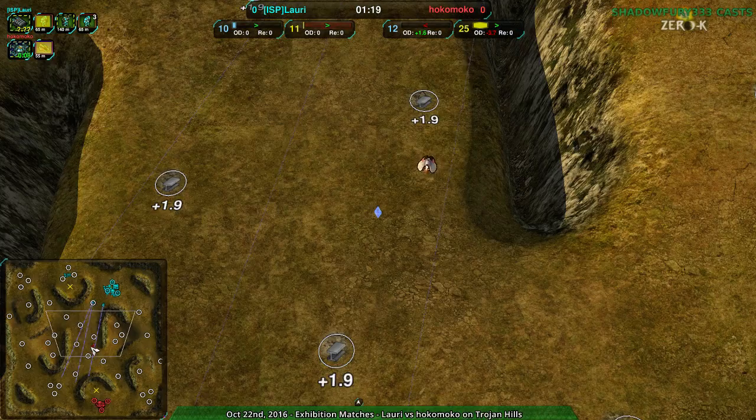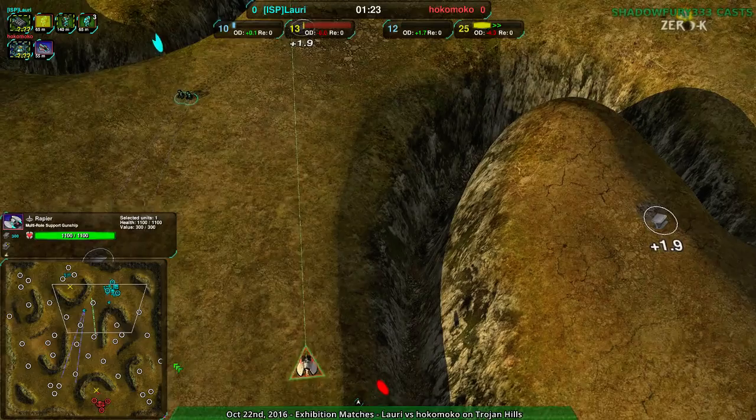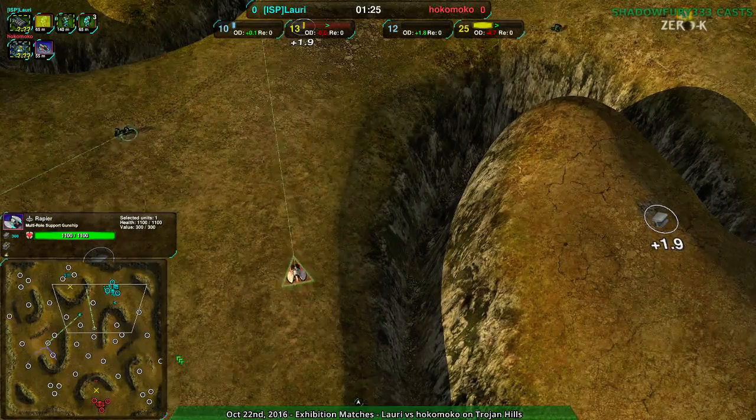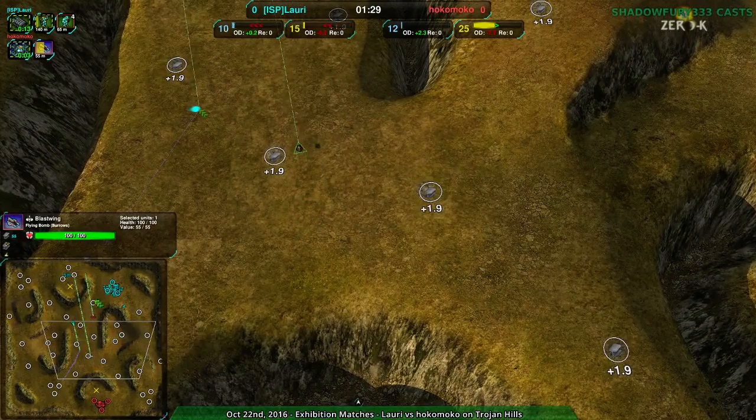Lauri's setting up for a bit of a counterattack, but a rapier coming in — and rapiers beat Glaives. Just straight up beat Glaives. There's not a whole lot that can be done about it, and Blast Wings as well, just to help out, just in case.